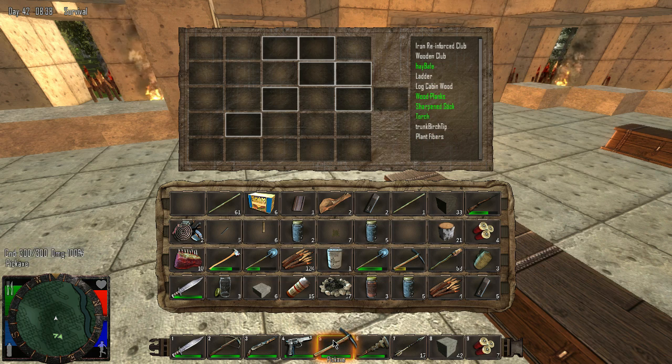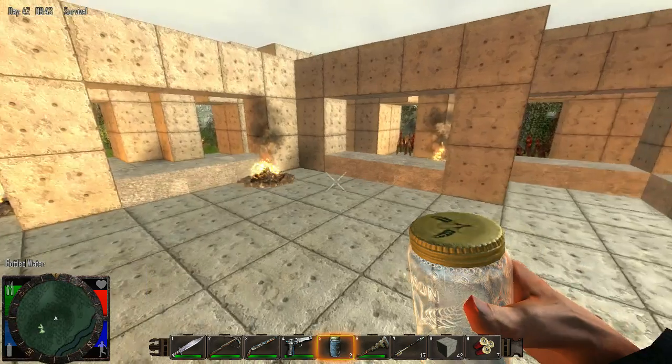We've got lots of glass jars — holy crap. Because we slowly collect — I have two stacks of water on me slowly.